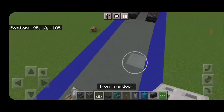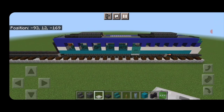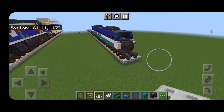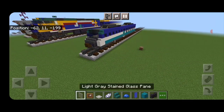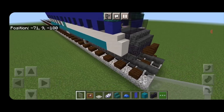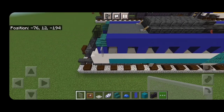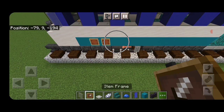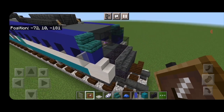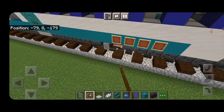Put a gray candle on each side of the back. Up here skip forward by two and put five iron trapdoors. Then take a light gray stained glass pane for rear view mirrors — put one on the side of this block here and one on the other side. Come down on the side of the cyan concrete, skip one block back, and put eight item frames coming back. Do the same thing on the other side — skip one block back and put eight item frames.